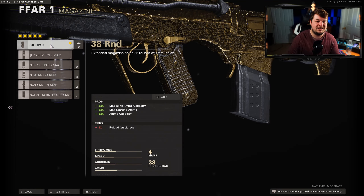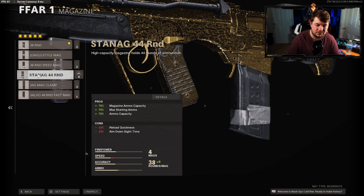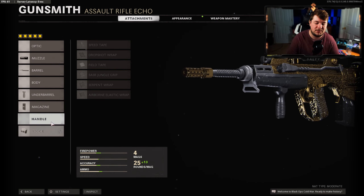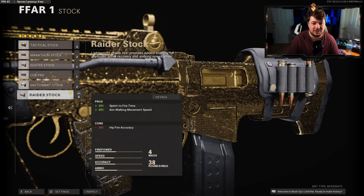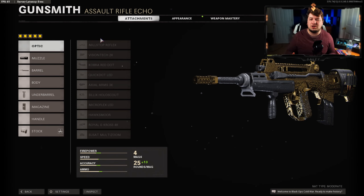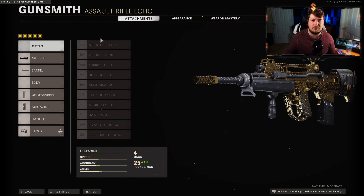For the magazine I have the 38 Round Mag — without it you're sitting on about 25 bullets and this does not sacrifice any aim down sight speed. You can also use the Stanag 44 Round Jungle Style or SAS Mag Clamp, but steer clear of the 44 Round Fast Mag and 38 Round Speed Mag as they sacrifice too much aim down sight speed. We are not using a handle — instead going down to the Raider Stock giving 30% sprint-to-fire speed and 40% aim walking movement speed.